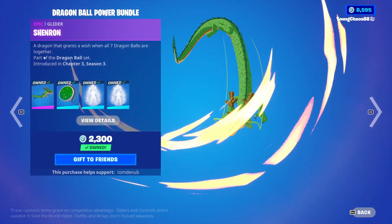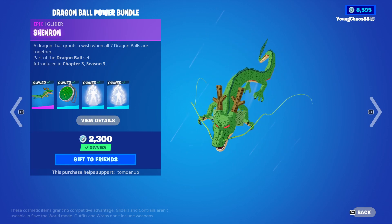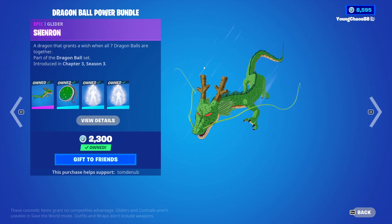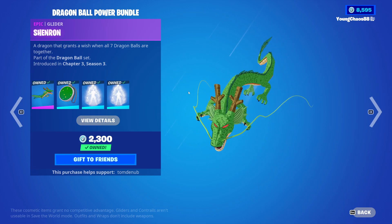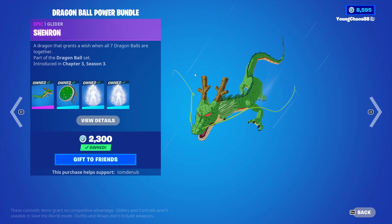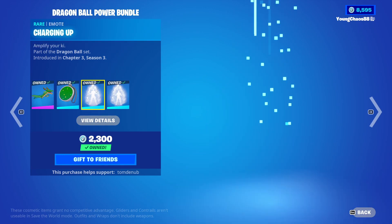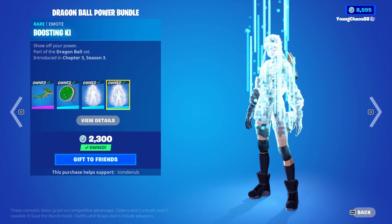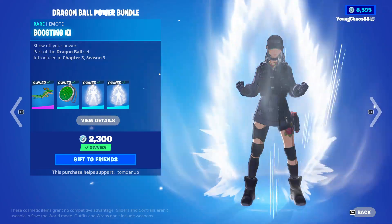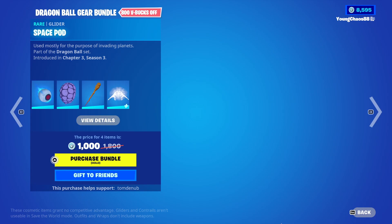With the Dragon Ball Power bundle, we have four items returning. There's the Epic Glider for 1,200 V-Bucks — an awesome glider that was available inside the Dragon Ball Pass from around Chapter 3 Season 2 or 3. We also have the Dragon Radar Grappler for 400 V-Bucks, Charging Up Emote for 400-500 V-Bucks, and the Boosting Kaiō-ken Emote for 400 V-Bucks. You can buy everything else separately.